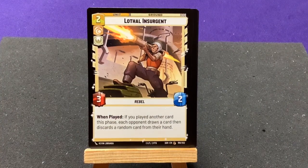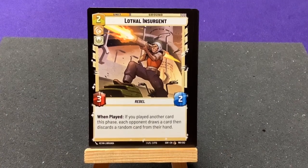Wullf Insurgent — when played, if you played another card this phase, each opponent draws a card then discards a random card from their hand. Forcing opponents to discard randomly is mean, and I love it.